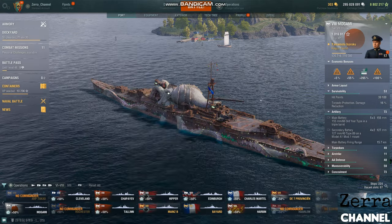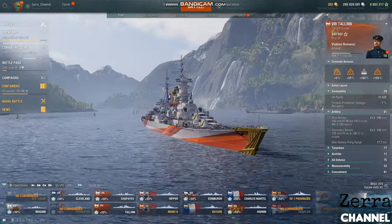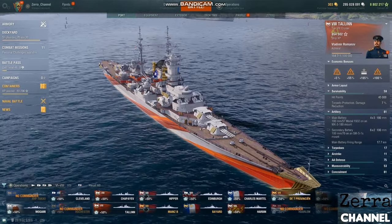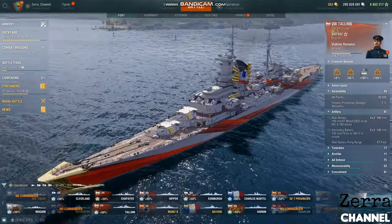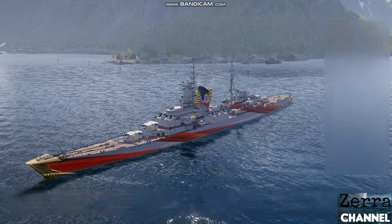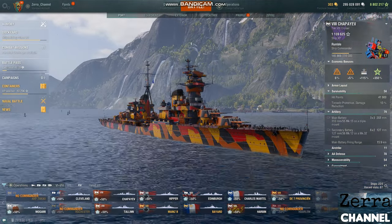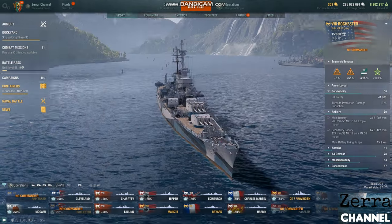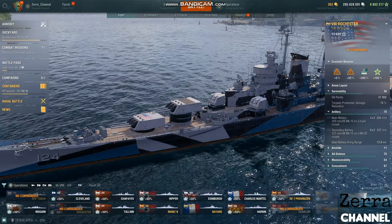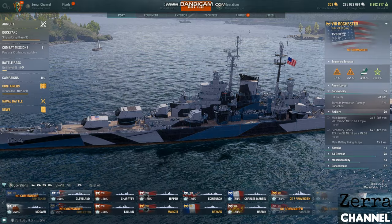The Mogami is a squishy and very big ship, but it's agile, turns well, and has great concealment. There are two more ships I want to mention that are very strong — frankly overpowered — especially being free tech tree ships anyone can grind. These ships have tier 9 guns at tier 8, and by far are among the strongest non-premium ships together with the Mogami. Let me know in the comments if I missed something.